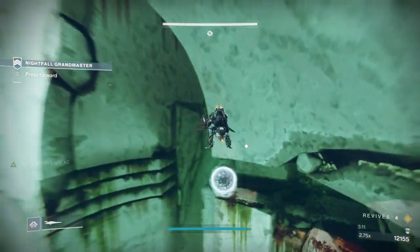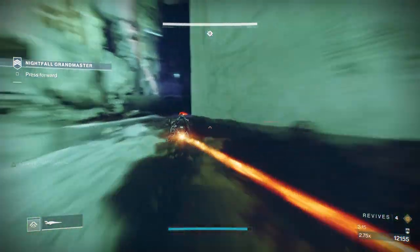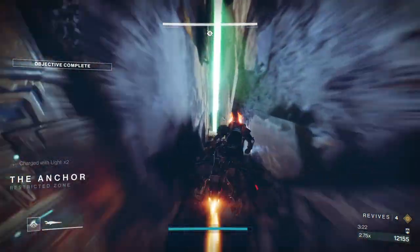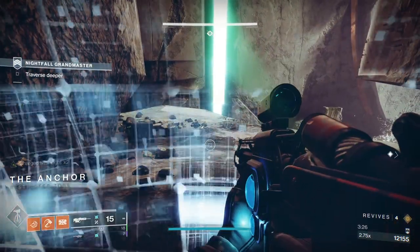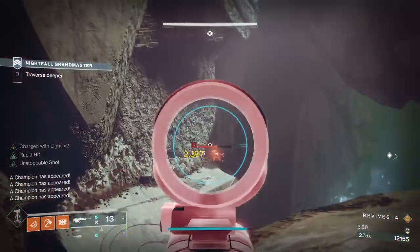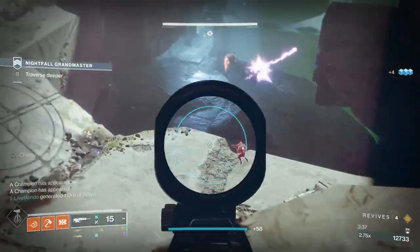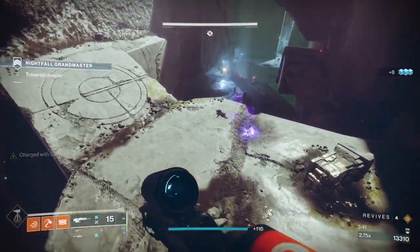That's just the opening area — this is really your first Nightfall area. When we get here, in all, in this area you've got four barriers and two Unstoppables — some Void Shielded Minotaurs, Goblins, and a couple of Snipers. I normally always take these four Snipers first. I start with that top left one, because if you don't take him and leave him too long, he will teleport over to the right, which is where we are going to be going.